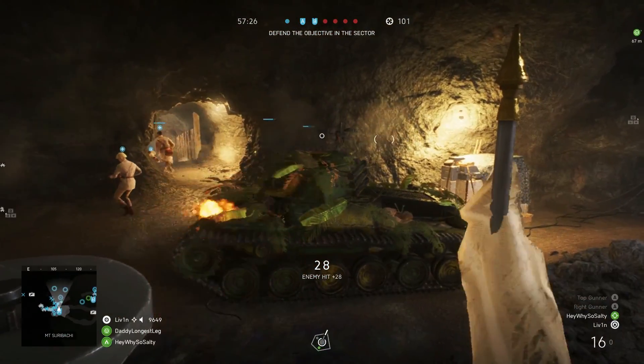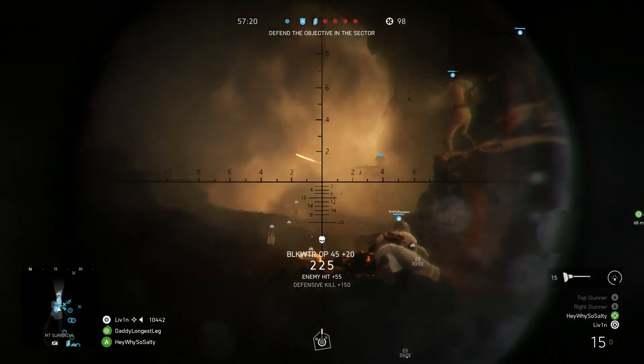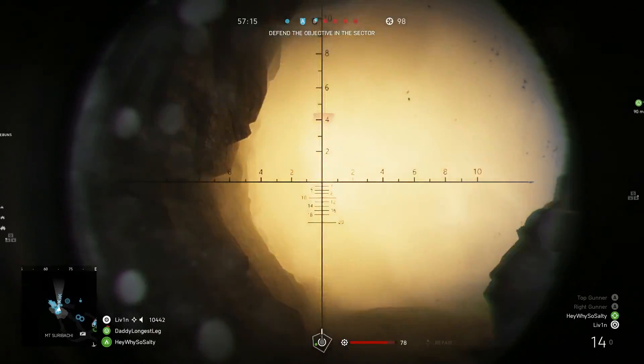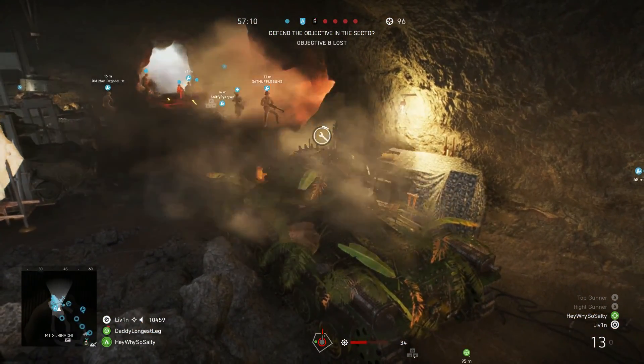This is another game where we end up winning and holding them down. And they did it again — the JB-2 rocket, taking me out. But besides all of those scenarios — smoke flanking, the JB-2 rocket, or just running out of ammo — besides that, there's not much hope the enemy team has. This is the ultimate defense weapon, in my opinion, on Iwo Jima.